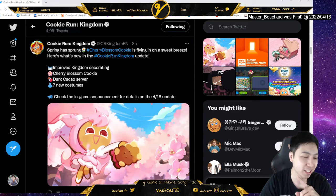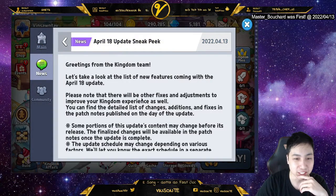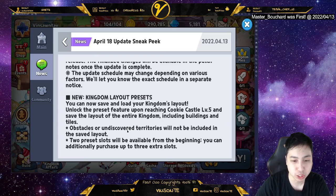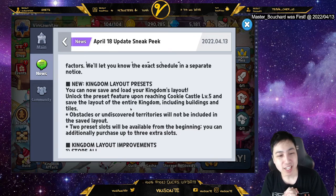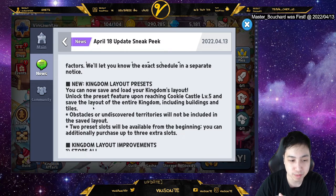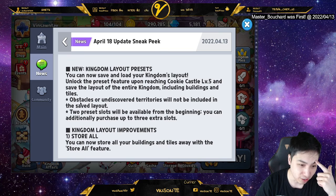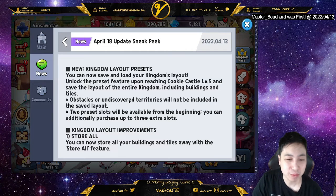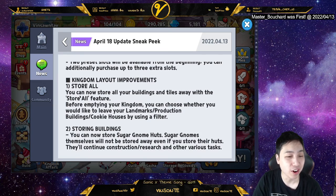I haven't looked at the sneak peek yet so this is kind of a live reaction. Alright, greetings from the kingdom team — let's see the updates. New layout: they teased that you can save your layout and load it back up. You unlock this feature by getting Cookie Castle level five, and then you can save the whole kingdom and rearrange it. Unexplored territory will not be included in the layout.